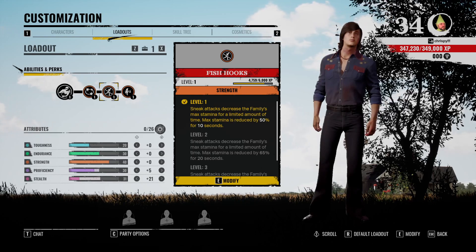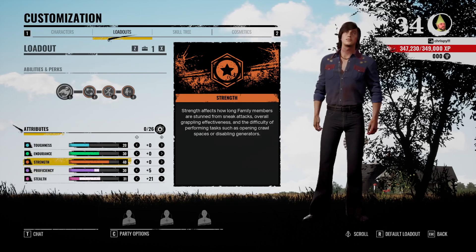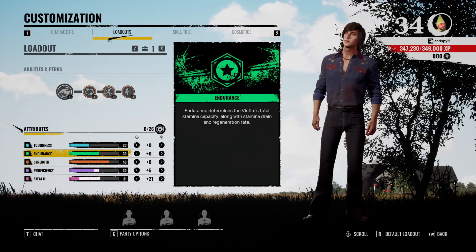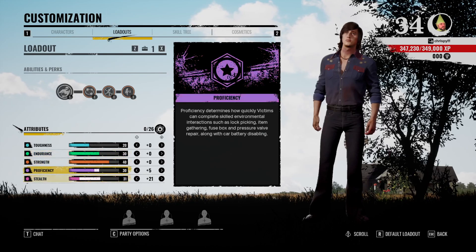One thing you don't want to do is max out Leland's strength — he's already got 40 strength, which is amazing. You can max it out if you want, but there's really no point going any further than that. His endurance is above average compared to many other characters in the game, so we're gonna leave his endurance alone.